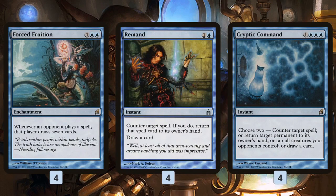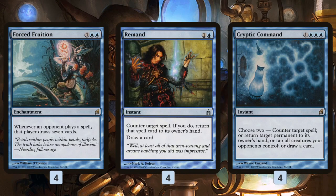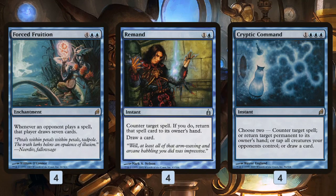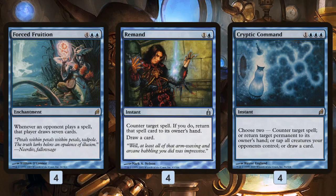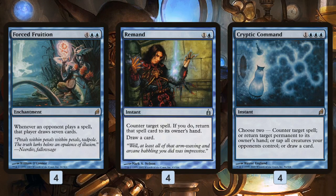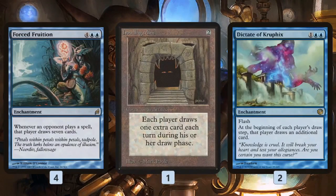We also have Remand and Cryptic Command. Remand does the same trick as Boomerang, but with a spell on the stack — our opponent goes to cast something, maybe triggering Forced Fruition and drawing seven cards, we Remand it back to their hand, they cast it again and draw seven more. Cryptic Command can bounce a land just like our Boomerang effects. In theory, we go turn two Boomerang, turn three Eye of Nowhere, turn four Cryptic — keeping our opponent stuck on one land for most of the game.